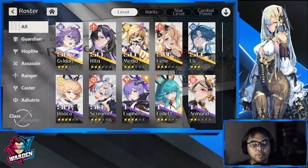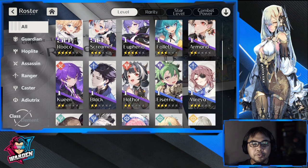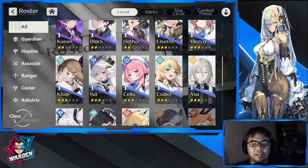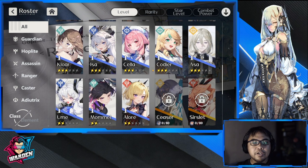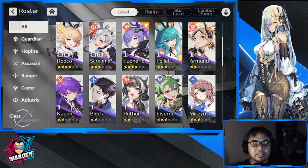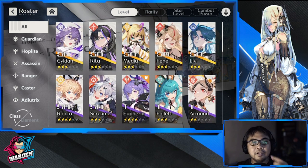You just need one more DPS. There are a lot of serviceable DPS options here, like Chlor. It really just requires picking the right combination of heroes. Ideally you want one guardian, one healer, and two DPS — or one DPS and one buffer if you want to use Screamer.